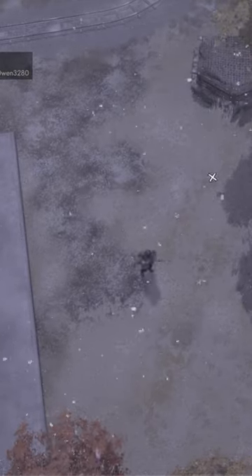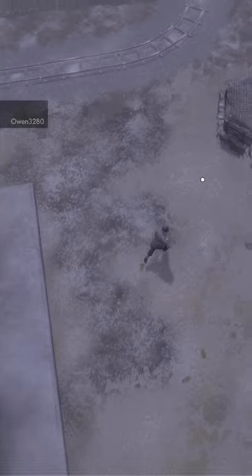Then you're going to get a bayonet. You're going to put that bayonet into the bayonet slot, and you're going to press F. At this point, your bayonet, after a short animation, will equip.